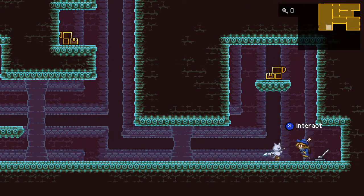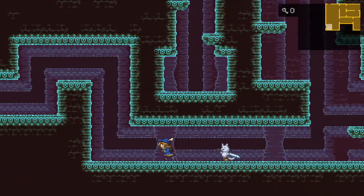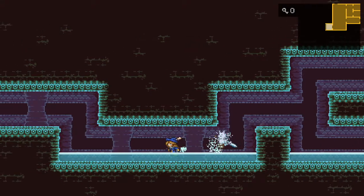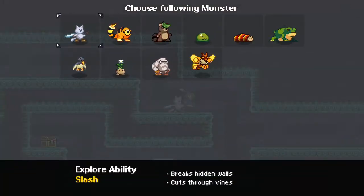That was a switch from before - we already pulled that lever. Up and over. There's a little bit of water down here so you will find yourself walking a little slower, but it's not too bad. We can push that with our koi.